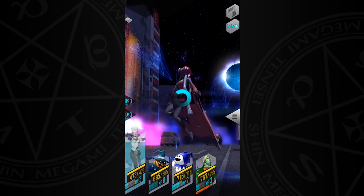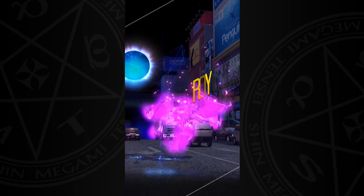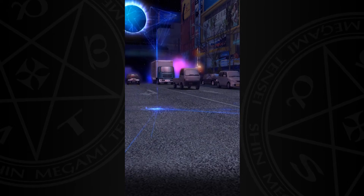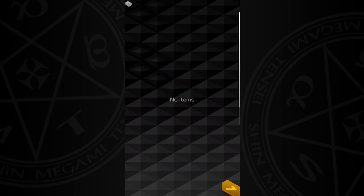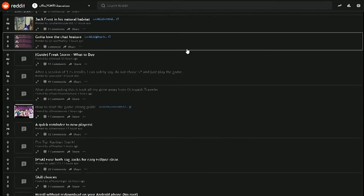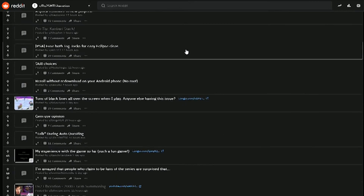Thank you so much for watching. If you have any other tips on completing the Eclipse quest, definitely comment down below. If you have Red Pixie, definitely use her as I've heard she does wonders in the Eclipse quest as well. Check out the LiberationDX2 subreddit for all the best information for newcomers — this Tag strategy would not have been possible without them bringing it to light. And as always, stay salty.